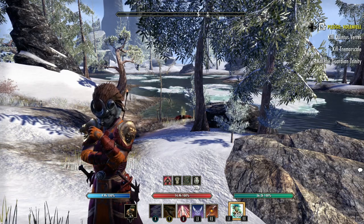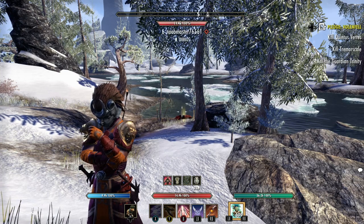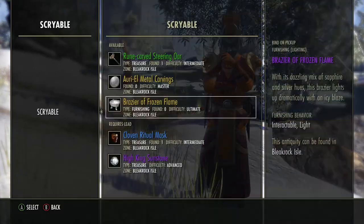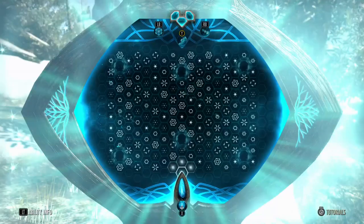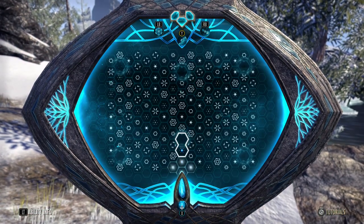As I said in the last video, I will show you a master and an ultimate. I've got a master here that I can show you. I'm going to go under journal, antiquities, scribal, and then select this one. This is a master and we're going to work this out.